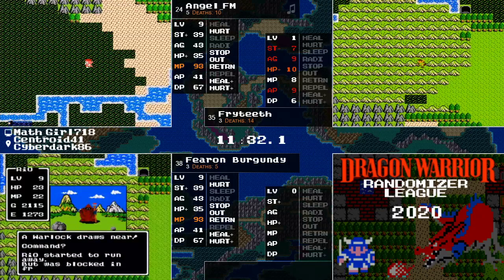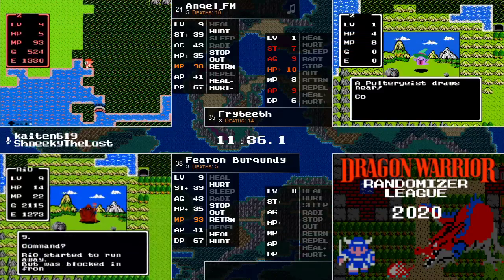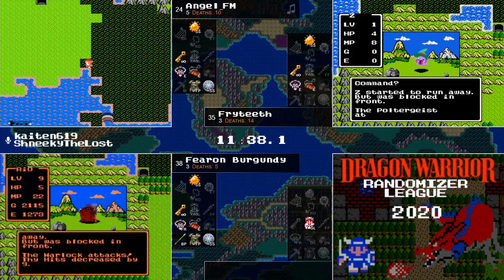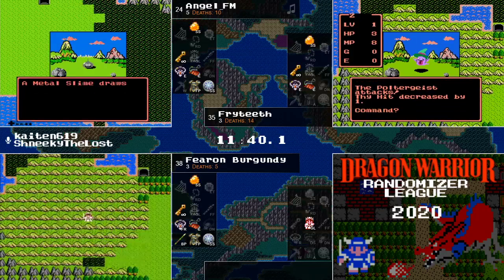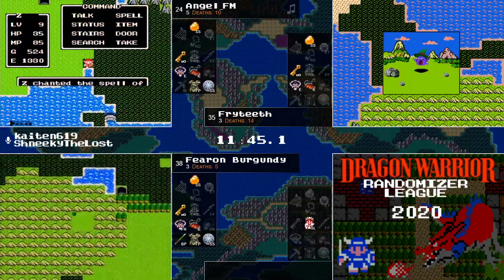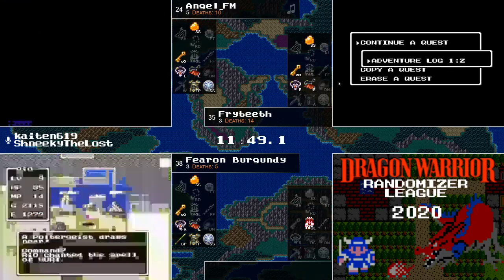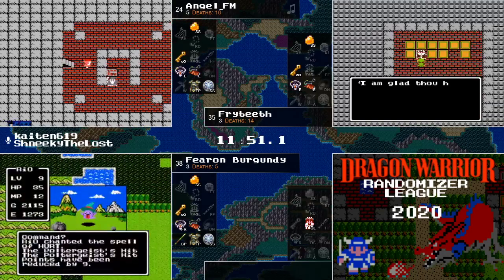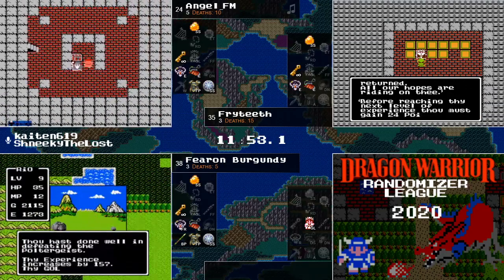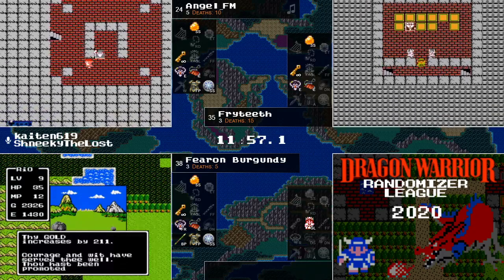Question in the chat — the bigger number beside the runners' names on the tracker is their current standing. The smaller number by their death counter is the total number of points they have accumulated so far in the tournament. AngelFM won first place in week one and has five points. Fryteeth has three points because he won second place in his running, as does Fearon Burgundy.